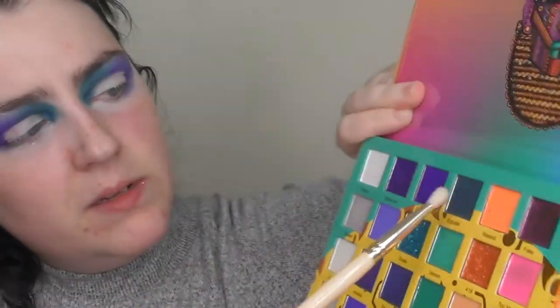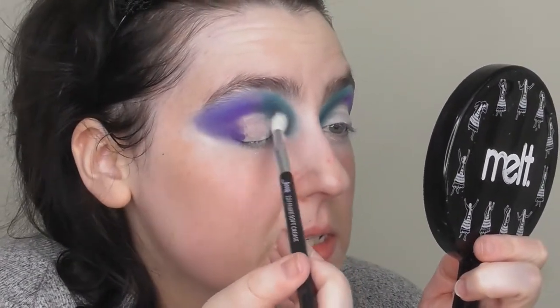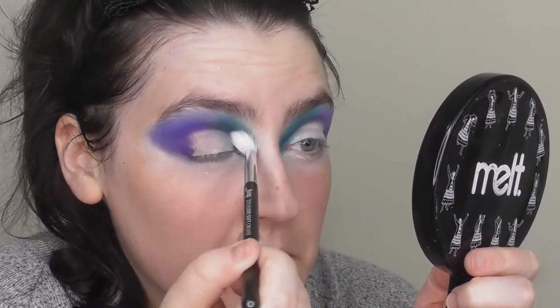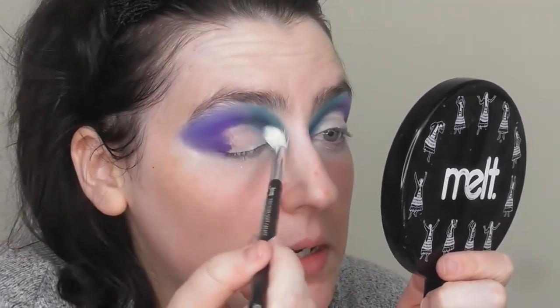I'm going to take this Juvia's Place brush and go back into Egbemi and just kind of try and blend that up so it swishes in with the pale green a little bit more. I'm going to use this Jessup 221 Look Soft crease brush and go into that shade and just swish gently. I think it should do it a little bit softer because the other brush was just too packed — it wasn't giving me the finish I needed. She says like she knows what she's talking about — I don't.